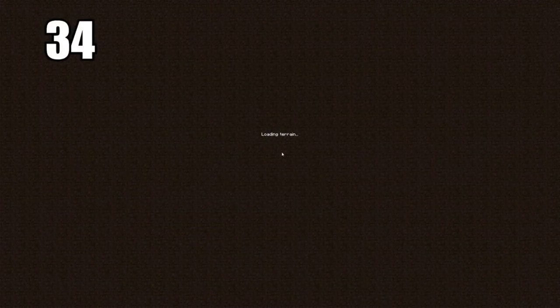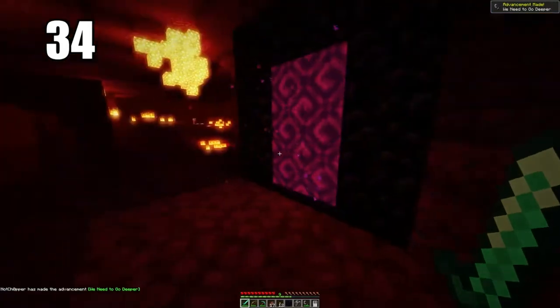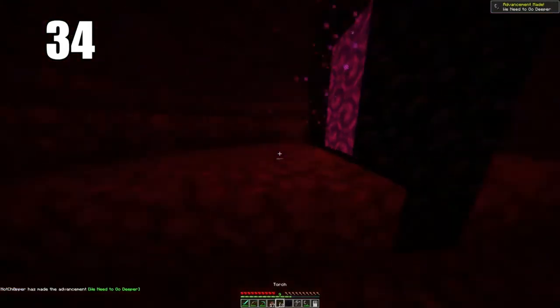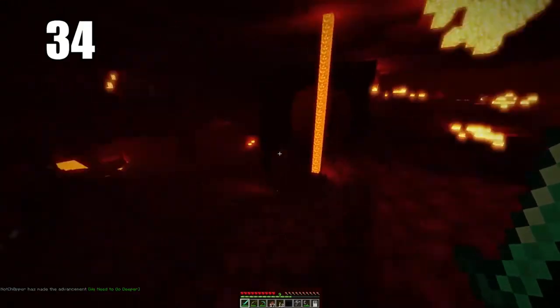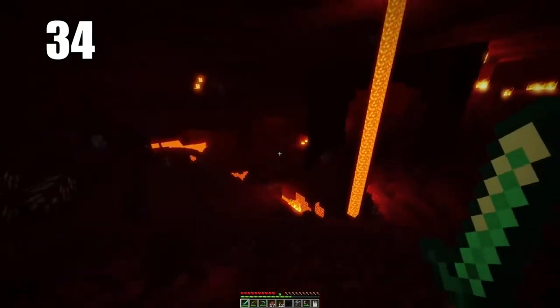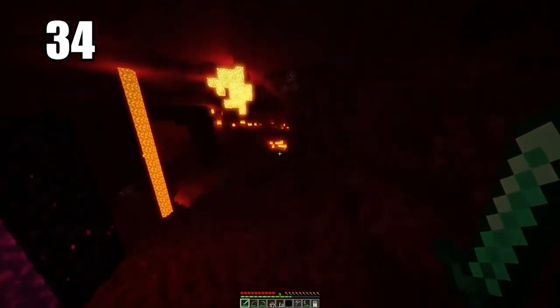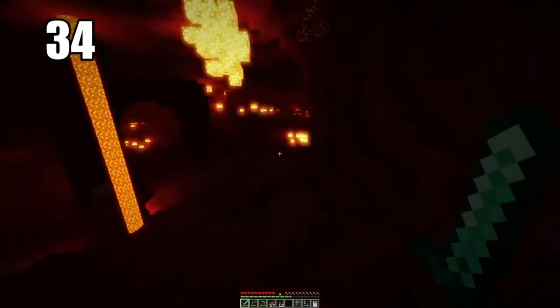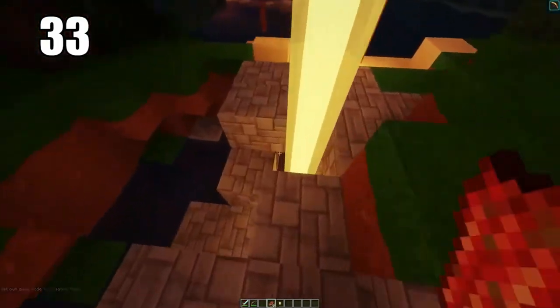Tip number 34 is making sure you're prepared when entering the Nether. This means having enchantments for fire resistance, always having a water bucket — arguably the most important thing you can take — and having a lot of food, since there's not much besides mushrooms to eat there. General preparedness is key.